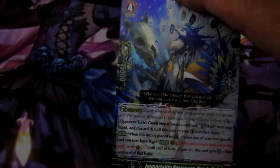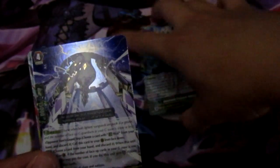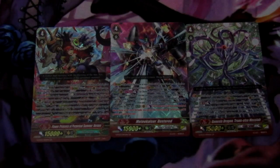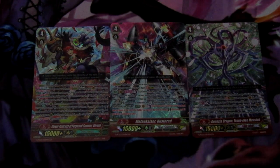Last pack: Great Nature G Guardian. It's gonna be pretty tough to get the skill off in case you don't have anything on your field because Great Nature is already like killing itself. Then we have Metal Element Skiru — this card is good; it's a good tech-in to put into your G Guards. And then G Rare Flower Princess of Peripheral Summer — I don't know honestly, I don't play Maidens; we'll see what Chris says. These are the G Rares that we pulled: Meteor Kaiser Buster, Trans Else Messiah, and the Flower Princess.